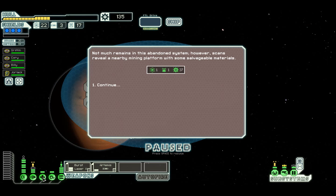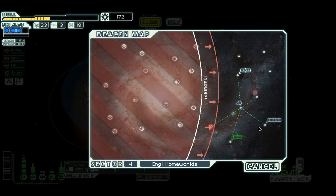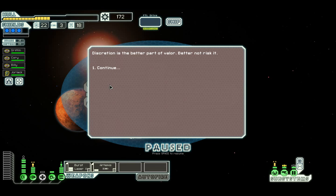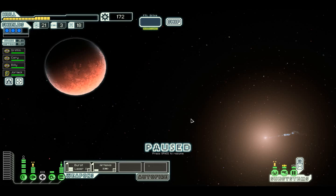We've found an abandoned system - scans reveal a nearby mining platform with some salvageable materials, very grateful for that. If we could just find a store - there is a store but I can't make it back to the exit. Damn. I think it's a distress beacon - hopefully we'll get some sort of reward, maybe a weapon. I'm going to avoid the rebel fleet catch and head to the exit because I know we'll just have enough time to get there.